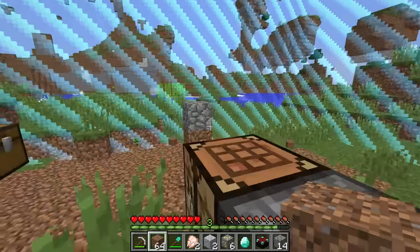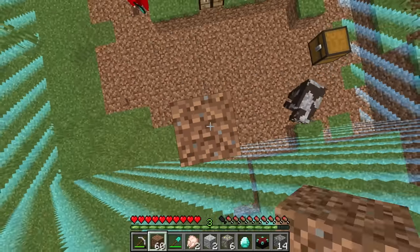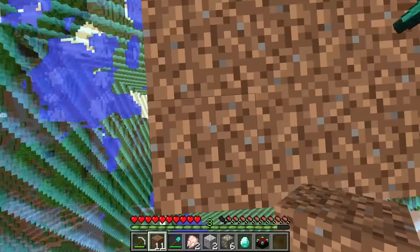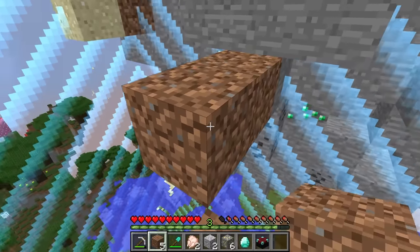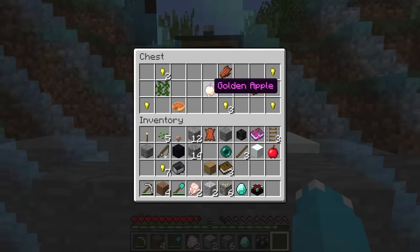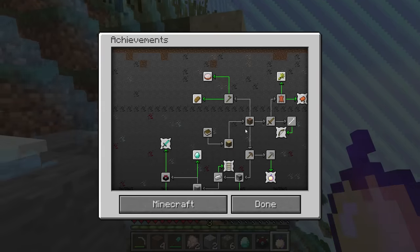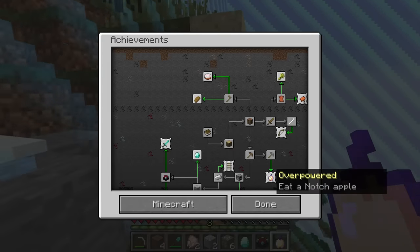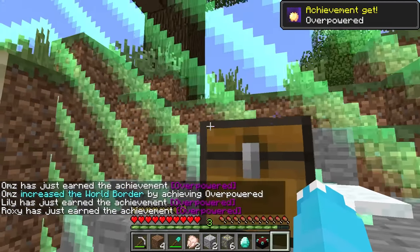Now we can go build up to the top. I wonder what's up there — it's probably awesome ores and materials. Yes, we made it up here! Whoa, there's a chest. An enchanted golden apple — wait, isn't this an achievement? Let me check — it is! It's to eat a notch apple. Eat it! And whoa, it expanded even more.